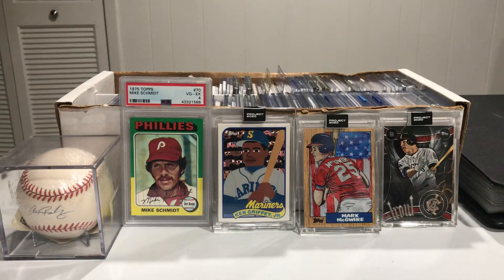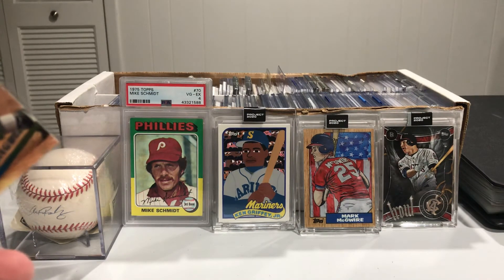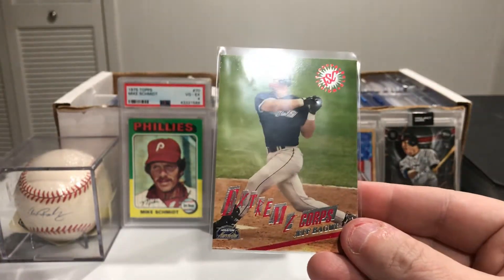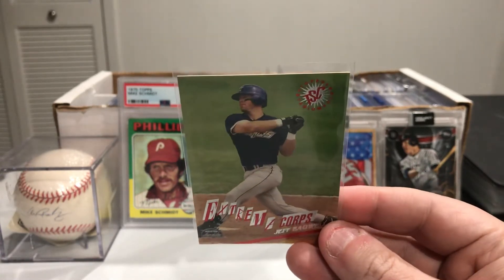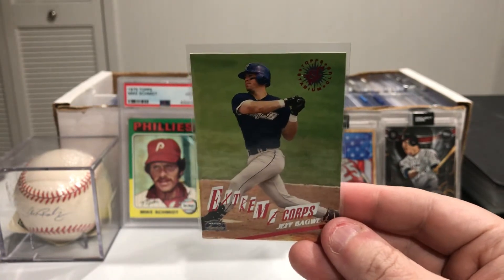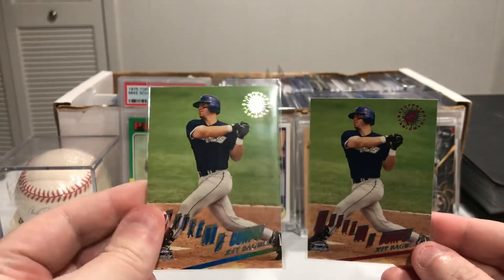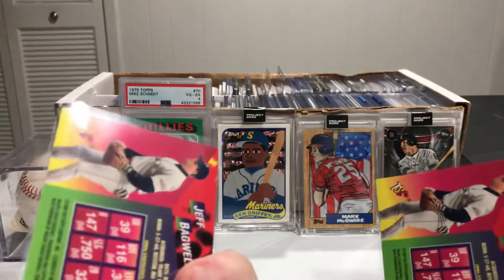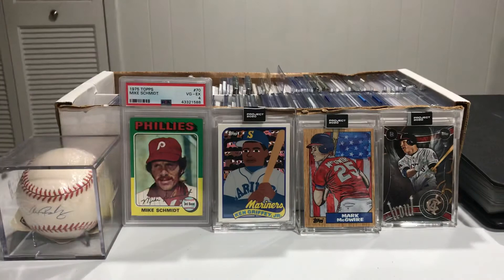This was interesting — this is 95 Topps out of Stadium Club. I've got a couple of these. You can let me know — I didn't even know they did this back then — but this one you can see everything is red: the logo is red, the words, the letters, everything is red. But I have the exact same card and everything is rainbow. I don't know if the colors were different or this is a special one, because there's nothing different on the back.